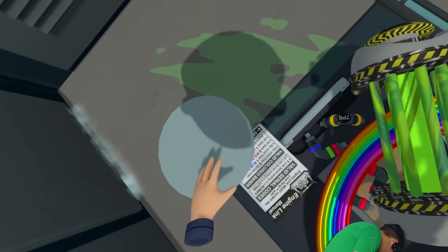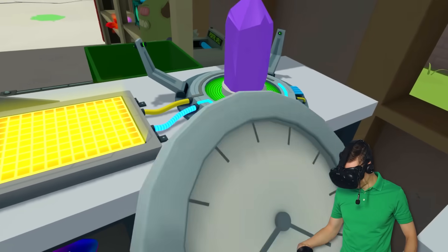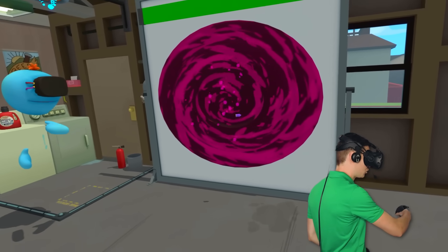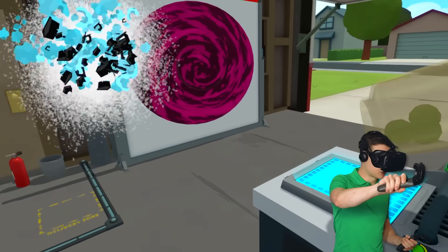And then we gotta combine that with the clock again. Because, you know, time. There we go. It is a time crystal. We really need it to stabilize the portal. Make sure it doesn't travel us in time. We're gonna need one more Meeseeks and combine it with eyeball! That's right.